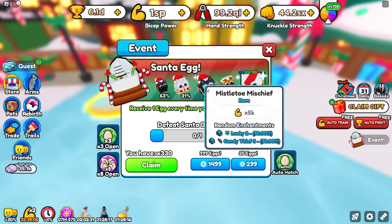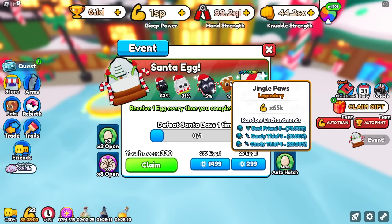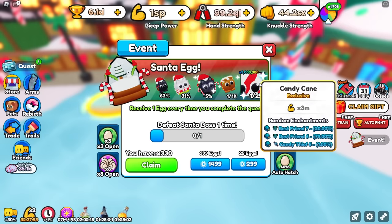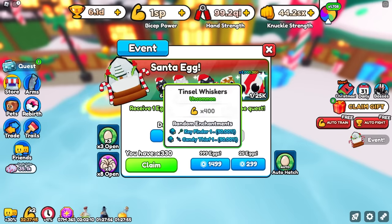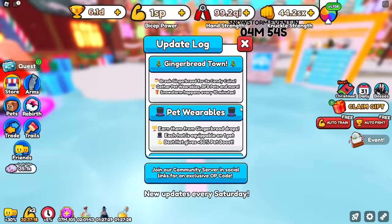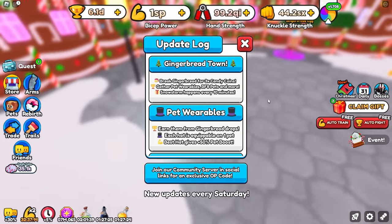They did also change these egg pets as well. They're still the same pets but now way better. This one is a little bit worse — only 10% chance for Candy Thief 5 — but it's still pretty cool because all of these ones now have Candy Thief. And this one over here gives you a chance for Candy Thief 6, which is only 1% but it is a chance. So now even if you get a lower-tier pet, you can still get Candy Thief 1, which means y'all will get more Candy Thief pets.